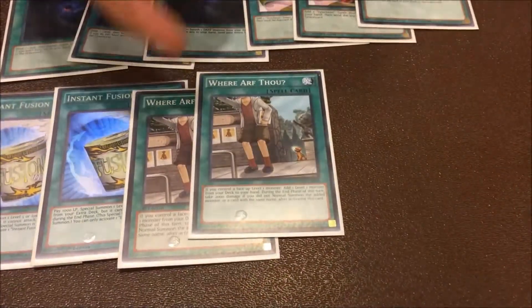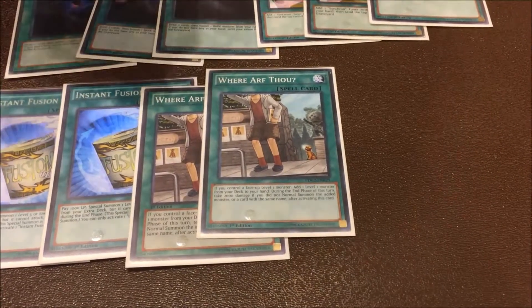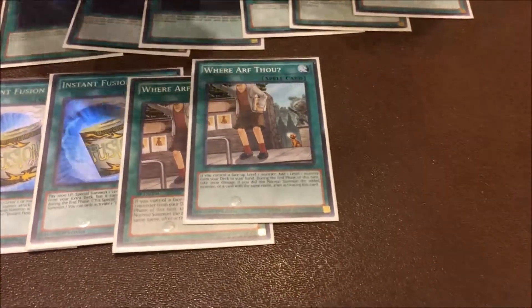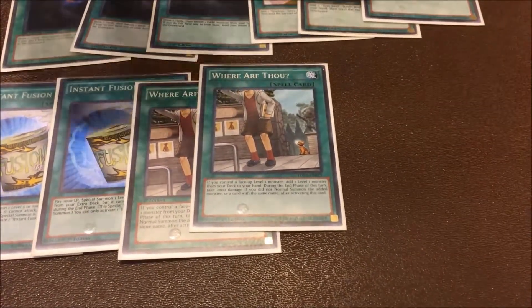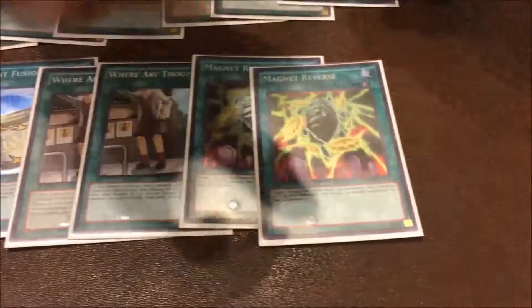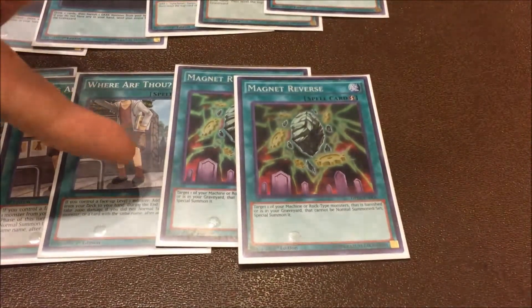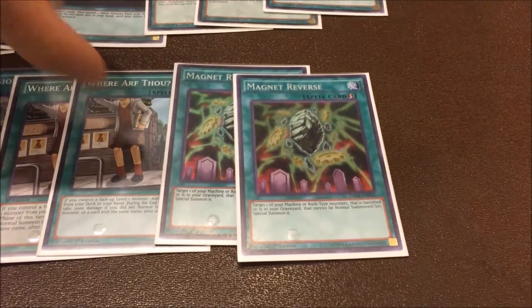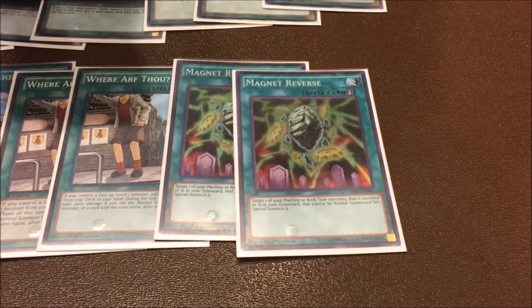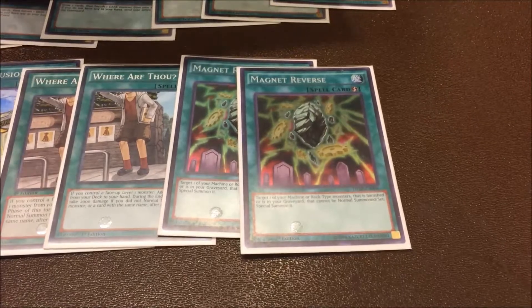Tour Arthout — its effect activates whenever you control one level one monster and you can search level leaders that way, but you have to be careful because if you don't normal summon with the same monster that same turn, you take 2000 damage at the end — though there's another card that can stop that. Two Magna Reverse — another odd tech but really good in link format because you can bring back your Excel Synchrons. Its effect lets you target a machine or rock type monster in your graveyard and summon it if it cannot be normal summoned, but if it can be special summoned that's fine. This works with all synchro monsters and Xyz monsters.